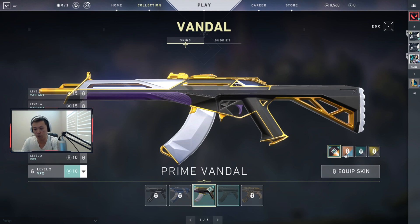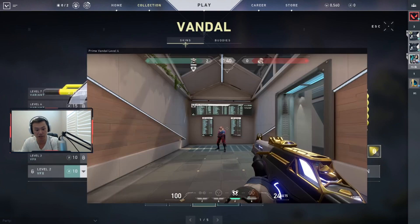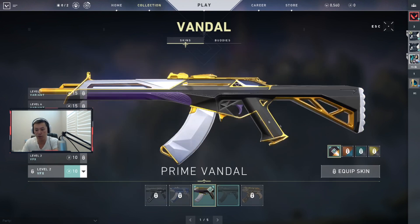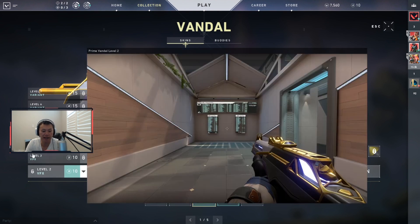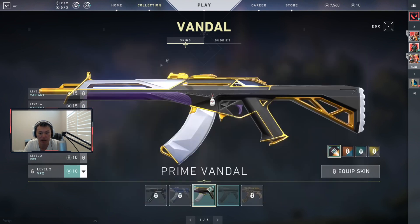The top three levels are skin variants. If you don't want the skin variants, you don't have to max them out — they just make the skin look a little different. They do not change the fire animation, the VFX, or the finisher animation; it's just your gun color variant. Level 2 costs 10 Radianite, level 3 costs 10, and level 4 costs 10 — so technically you can get away with spending about 30 Radianite per gun to fully upgrade it to the finisher without going for variants.